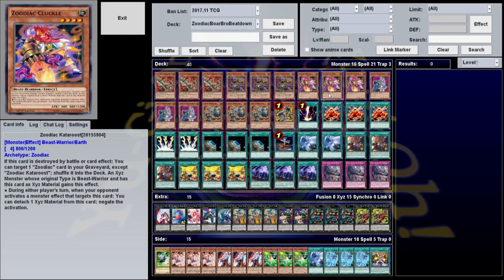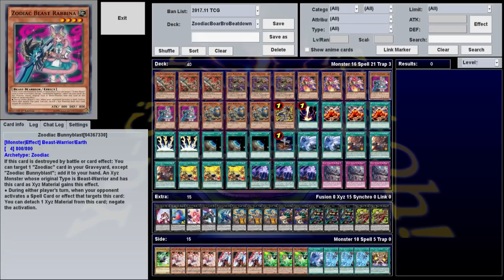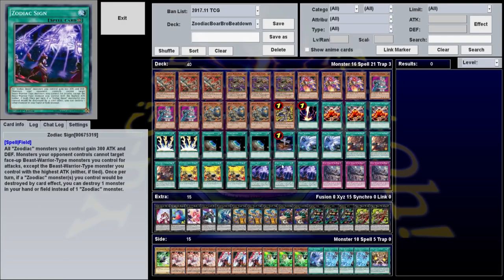Anytime they would be targeted by anything, you can detach to negate. In addition, we're also playing their Field Spell. It gives all Zoodiacs 300 attack and defense. More importantly, monsters your opponent controls cannot target Beast Warrior types for attacks except for the one with the highest attack. And once per turn, if a Zoodiac monster or monsters you control would be destroyed by a card effect, you can destroy one monster in your hand or on the field instead. This card wasn't played in the meta variant of Zoods, but it really helps here because you're already preventing targeting, and this prevents destruction.